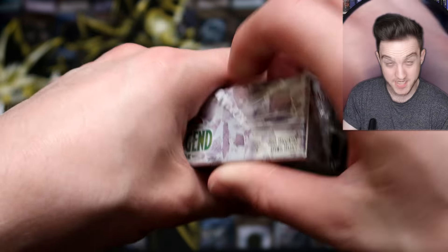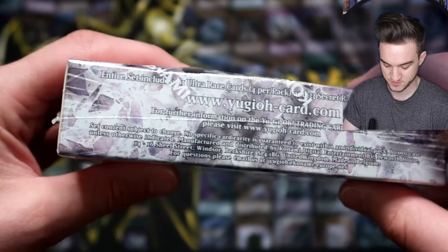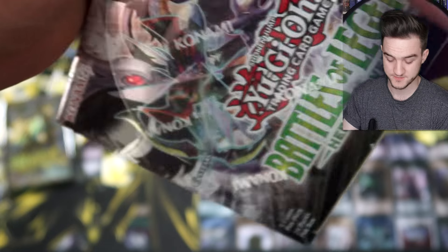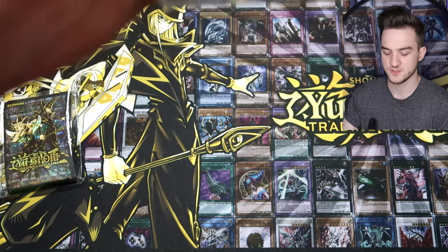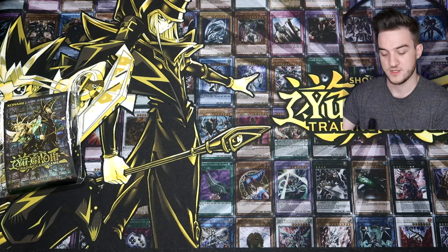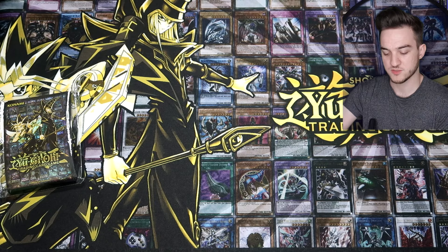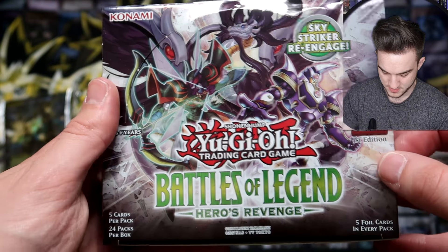These kinds of sets only come around once per year. You've got some excellent reprints in this set — Sky Striker Engage, which we've been waiting for. That card was hard to get; I pulled two in my first Dark Saviors box and sold them both. Also in my Cybernetic Horizon video I pulled a Borrel Sword Dragon in the very first pack, and I had to sell that too. That's also reprinted in this set, so those are the two I'm hoping to pull. Let's hope they're not short printed.